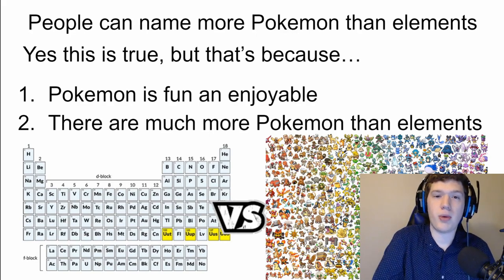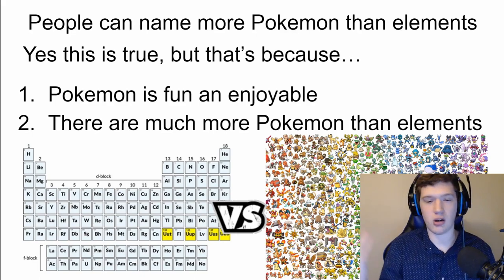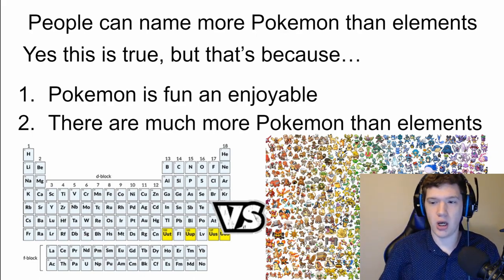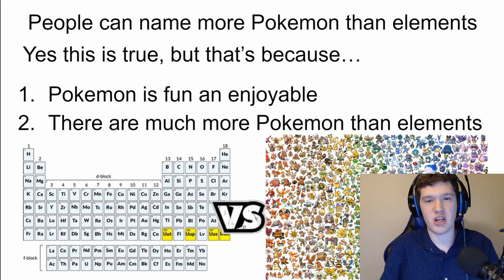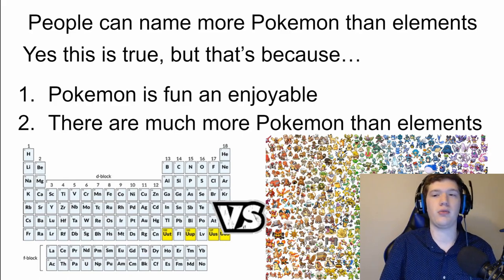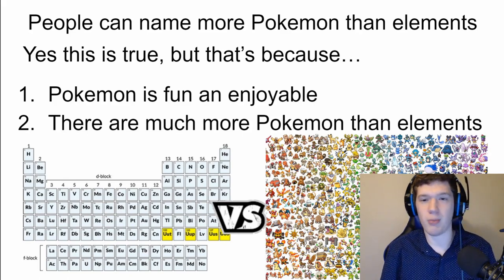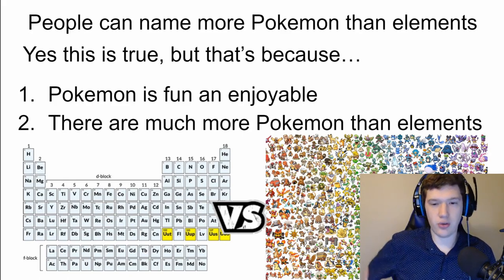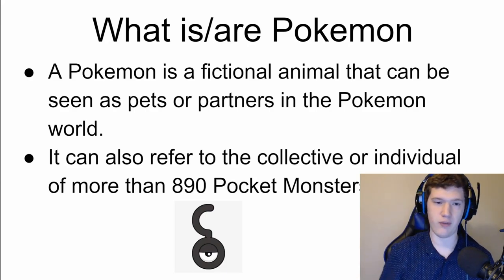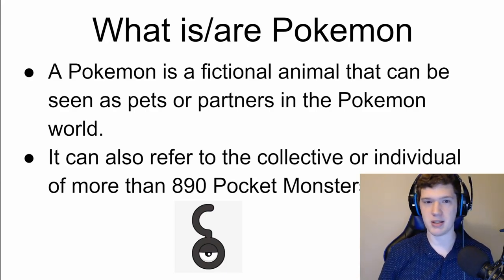The second reason is that there are far more Pokemon than there are elements. It's hard to memorize stuff like hydrogen, oxygen, carbon, nitrogen, fluorine, neon, iron, gold, and copper when it's easier to just name things like Basculin, Slaking, Snorlax, Golbat, and Zubat — these are just animals. As of currently, there are over 890 Pokemon with more to be added very soon in the coming months.